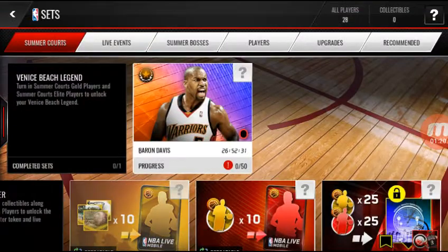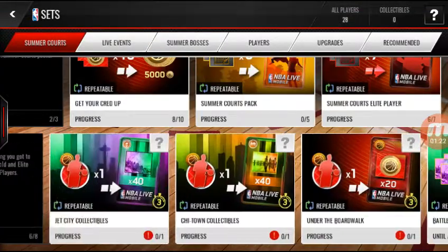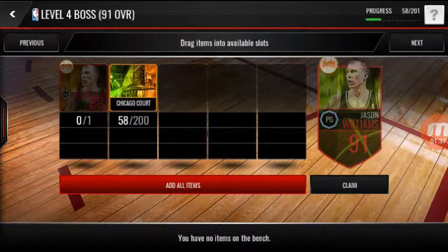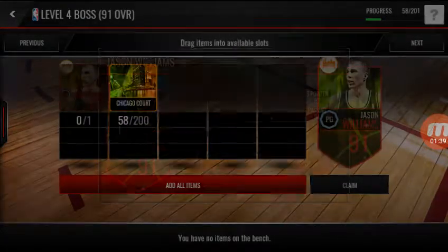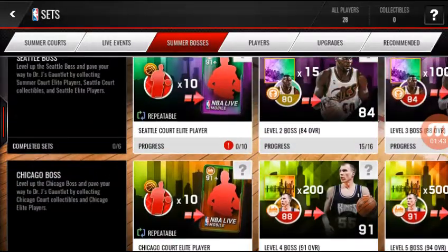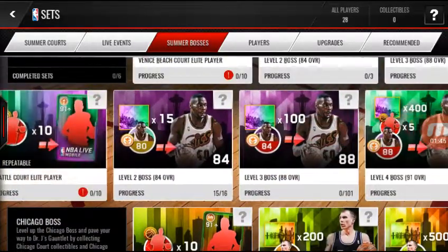What does this give us? 40 sites on collectibles — I would have 98, and therefore I only need a hundred and two more so I can get the 91 overall Jason Williams, which then leads to me getting the Sean Kemp, which is pretty easy.